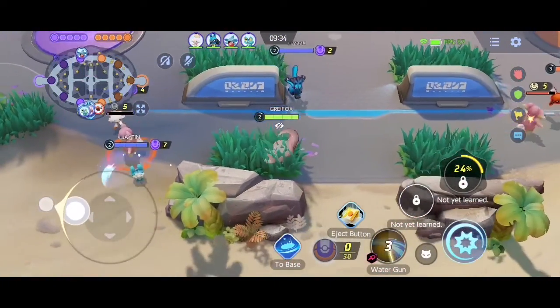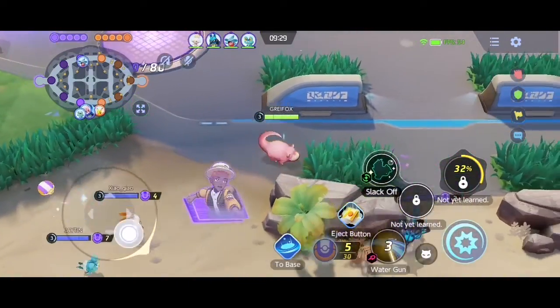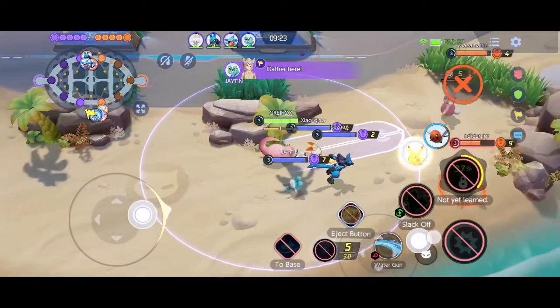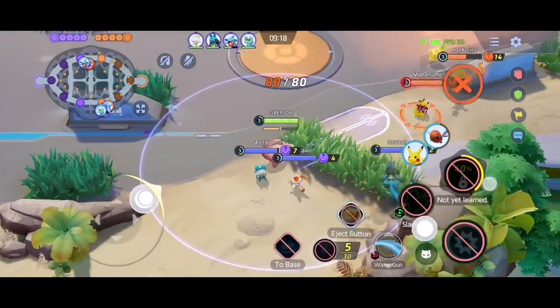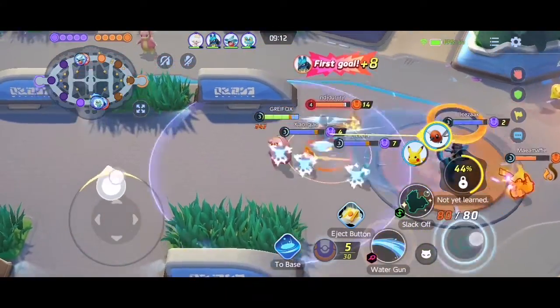Paano nga ba makakapag-score or magkakaroon ng points dito sa Pokemon Unite? Sa Pokemon Unite, ang mga neutral creeps na tinatawag natin dito is tinatawag na mga wild Pokemon. Ang mga wild Pokemon ay naka-spread sa buong map at every time na napapatay mo sila, makakuha ka ng tinatawag na Aeos Points.